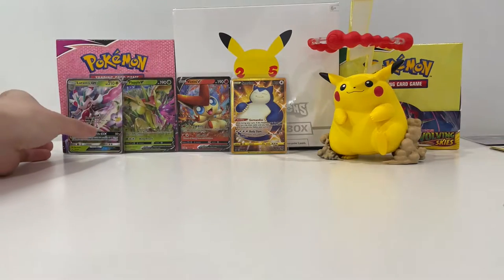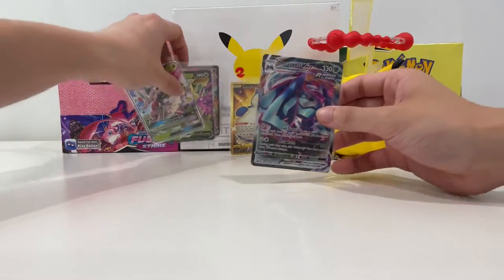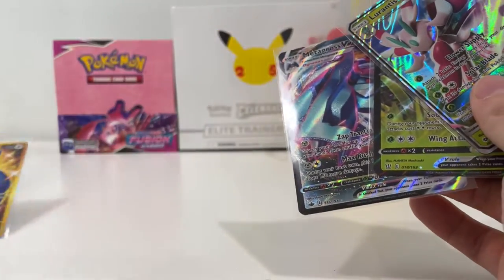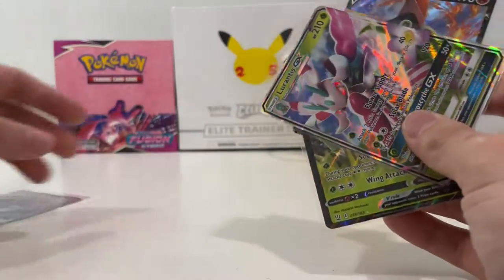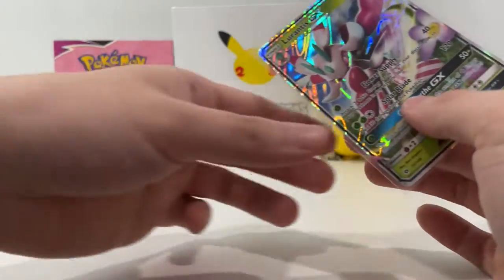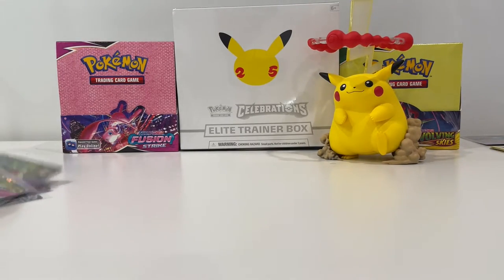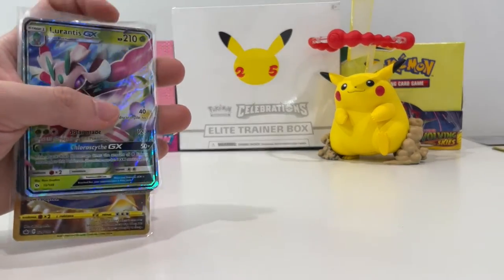Let us give you a quick recap of our nice pulls. Of course we have to show the Snorlax, the Metagross VMAX — that's awesome — the Victini, the Flapple, and the Lurantis GX, plus a few holos here and there. Let us know what you guys thought of the video — if you enjoyed it, smash the like button, subscribe, and we'll see you in the next one. Take care, guys. Bye!